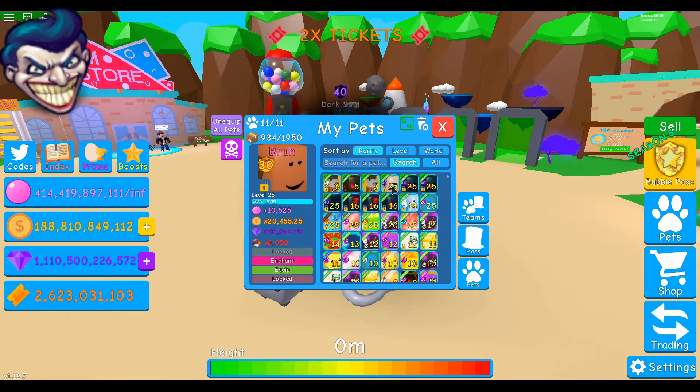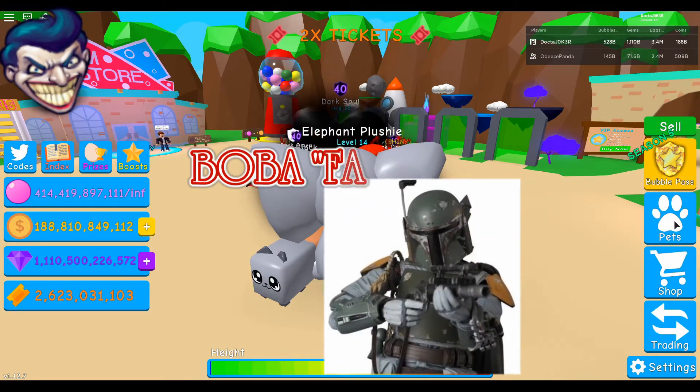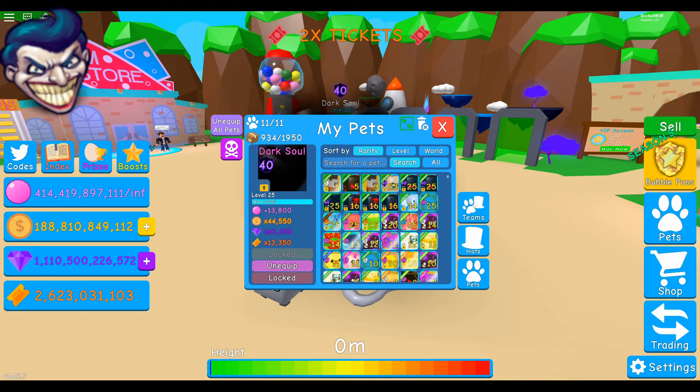Back to the pets — I've got the Cat Mouse and the Dark Soul, which was the premium bubble pass pet. The Dark Soul is fully maxed at level 25, level 40 enchantment. It does 13,800 in the bubble multiplier, which is awesome, 44,550 in the coin multiplier, and the gem multiplier is 63,450.